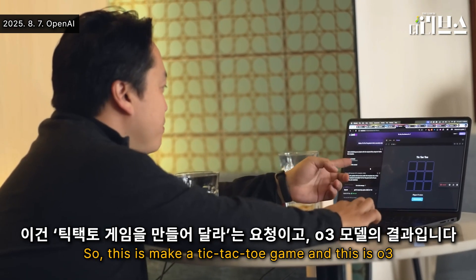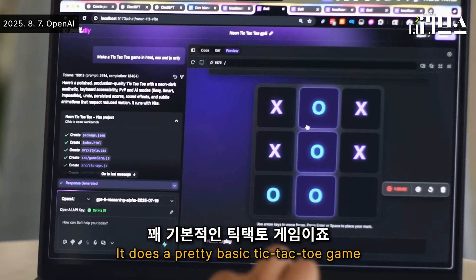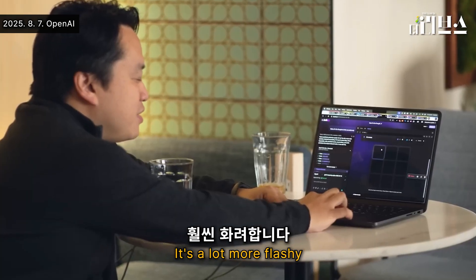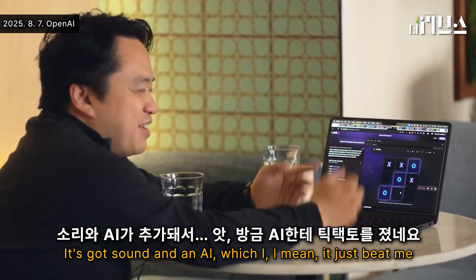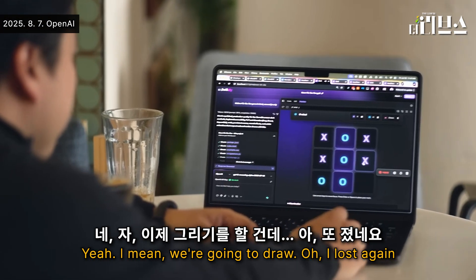So this is make a tic-tac-toe game, and this is O3. It does a pretty basic tic-tac-toe game. This is the same prompt with GPT-5 — it's a lot more flashy. It's got sound. And an AI — which beat me. I mean, we're going to draw. I lost again.